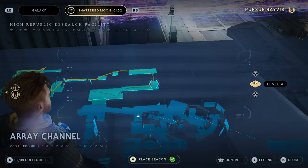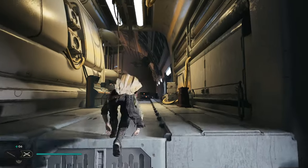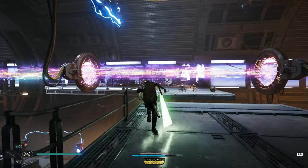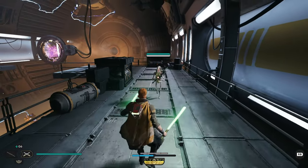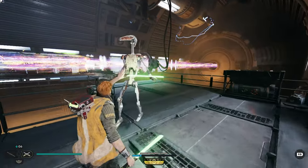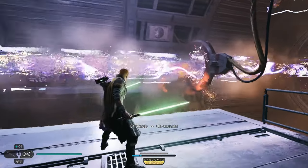Next up, once you get to this part of the map during a story mission, you can actually save a droid from death by force pulling him, and then he will say something. He then proceeds to try and kill you. I thought that was a very cool little detail that I'm sure lots of people will miss. I'm also sure there are plenty of other droid dialogues out there that could be triggered — let me know down below if I missed any.